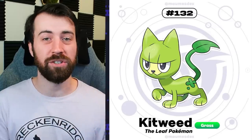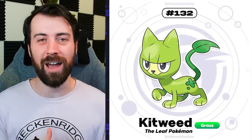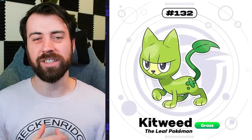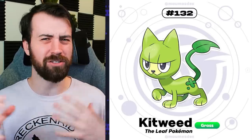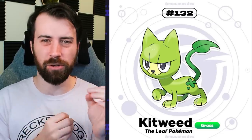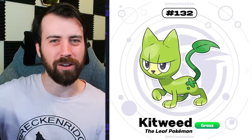Starting off the Talassia region is our grass starter, and that is Kitchweed. Before we got the Gen 9 weed cat, we got this literal weed kitten cat. Kitchweed's cute. I think it's a little simplistic. It also kind of feels like Litten to me, but I still like it. I like how it has a little clover on its butt and then like a tail. It almost kind of feels like My Little Pony with a little cutie mark there.